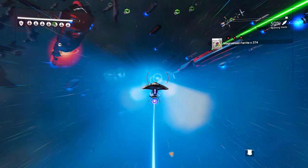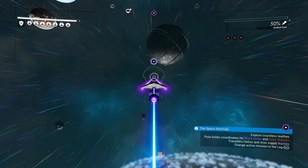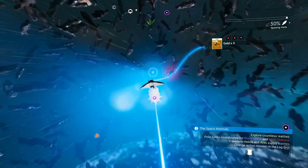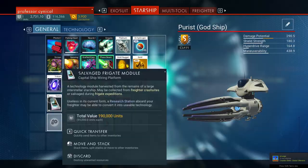Luckily I already had the Anomaly called relatively close to where I was attacking the freighters. If you're not as fortunate, just fly away and your warp drive will be unlocked. Warp just five to ten seconds out of the area — that should be enough to call in the Anomaly. Then go ahead and land at the Anomaly as normal; you don't need a fly-through for this glitch, just land.